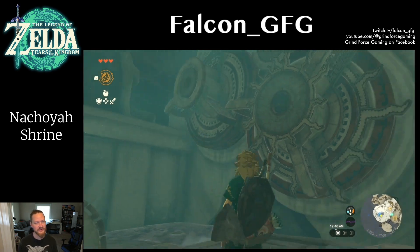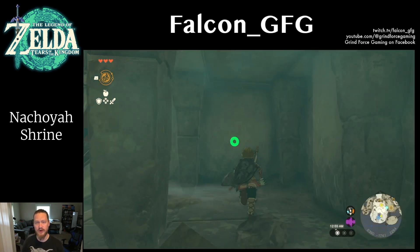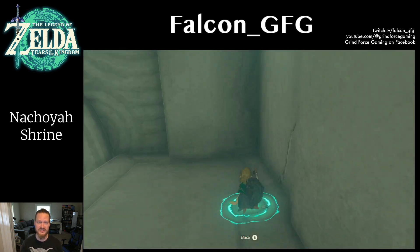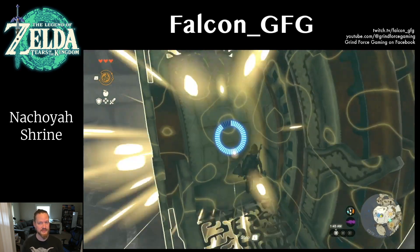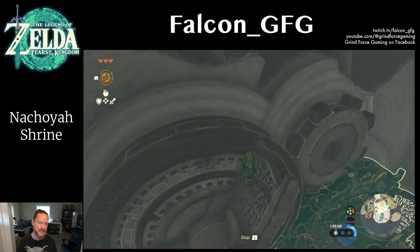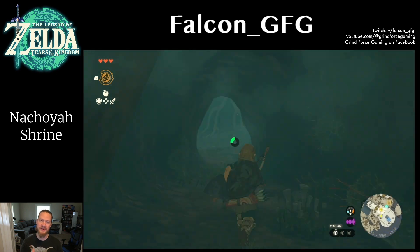In the Room of Awakening, you'll need to travel across the large cogs or wheels that are against the wall. To begin, position yourself underneath the stone ledge in the corner and use the Ascend ability to reach the second level. Use the Recall ability on the closest wheel to reverse its rotation, then travel across both wheels until you reach the opening on the other side. It may take a couple of tries to get the timing right, but if you fall, just ascend back up and try again.